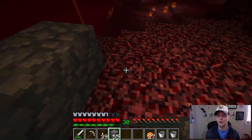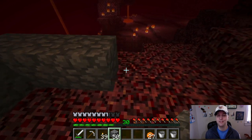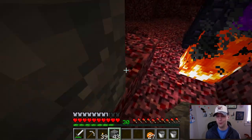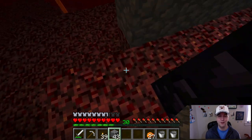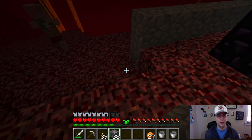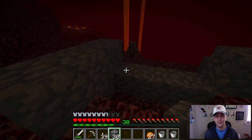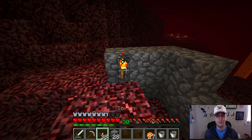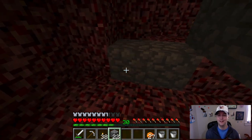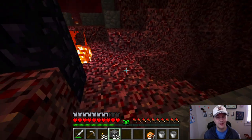Is there a ghast over there? This is scary. I want to make a little protection zone so when I come in here I'm not right away attacked. I'll probably put a door right there. There's a lot of fire — I was going to bring water, can you even put water in the nether? I can't remember what happens. Oh — a pig man! That scared me. Pigmen are okay if you don't do anything bad to them.